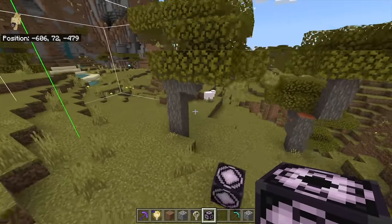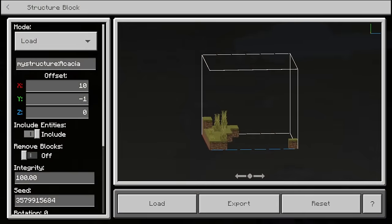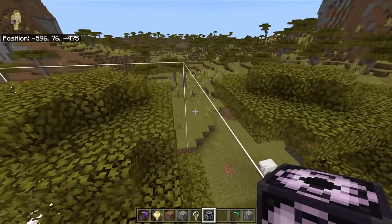There you can see — that's where the copy-paste is going to happen. We've done our copy by making the box and pressing save, and now by pressing load we're doing the paste — copy and paste. What you do is press load, and now we've copied this exact same tree but over here.